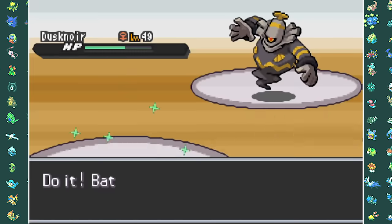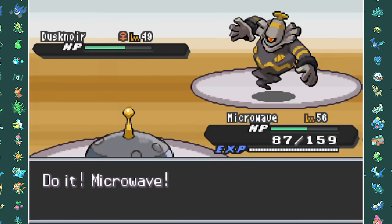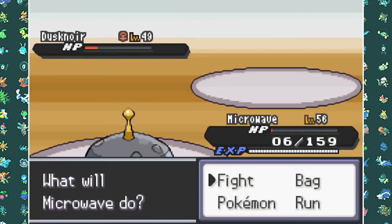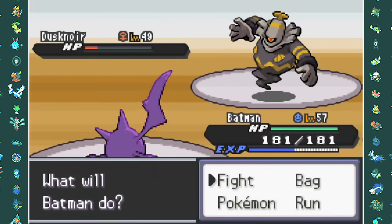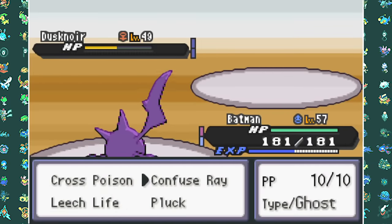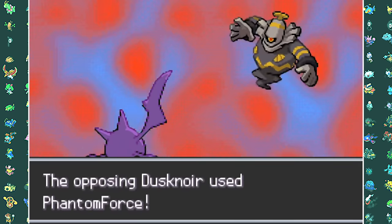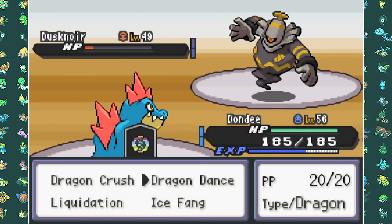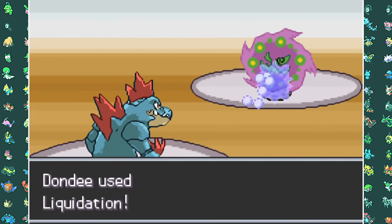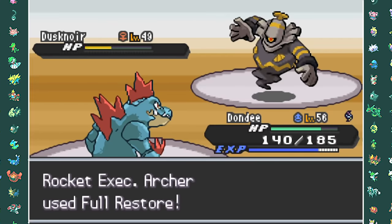I go into Magnezone to try Discharges but he uses Phantom Force to take me down. Crobat comes in but he uses a Full Restore and takes Crobat down with two more Phantom Forces. Then finally it's time for Feraligatr. I go for Dragon Dance, he switches in Spiritomb, and next turn I Mega Evolve for the very first time. Mega Feraligatr looks absolutely amazing and sweeps all the rest of his team with just Liquidation — Spiritomb, Dusknoir, Gliscor, and Mega Houndoom all get finished off very quickly.